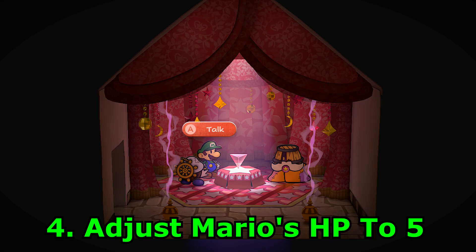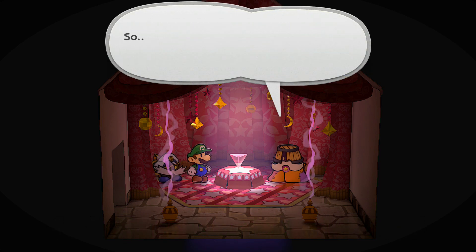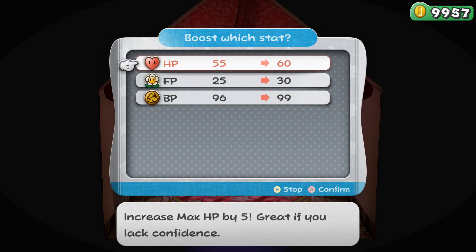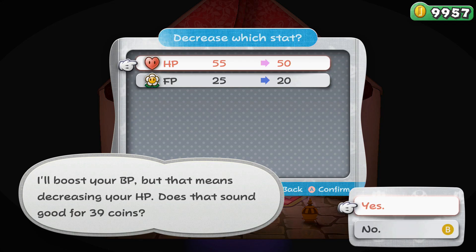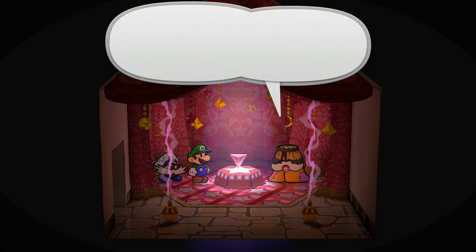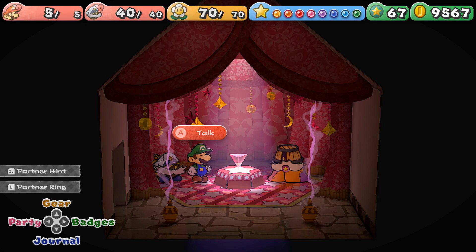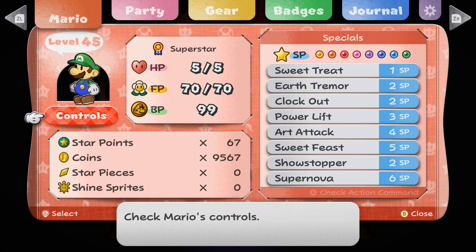Now that I have the badges, it's time to adjust Mario's HP. It's also useful to have 99 badge points. What I'm going to do is take Mario's HP down to 5. That takes a bit of time, so skipping ahead — Mario now has 5 HP. What this means is most attacks should now do 99 damage, even against enemies with high defense. This should be quite interesting to test out.